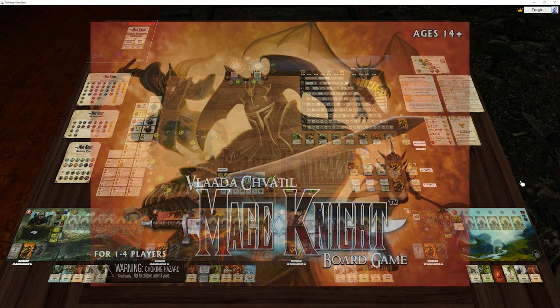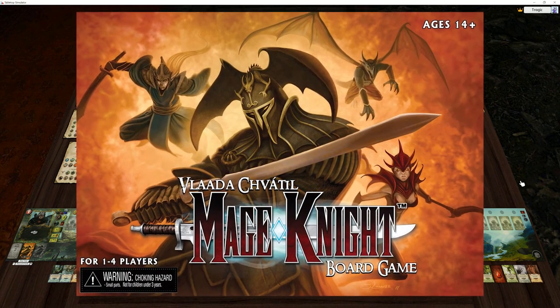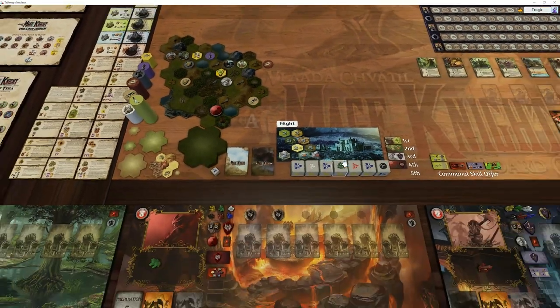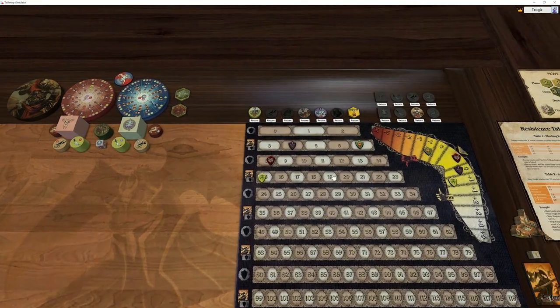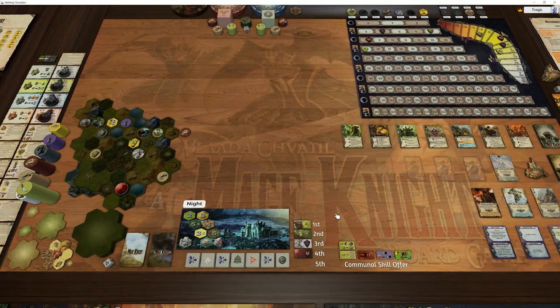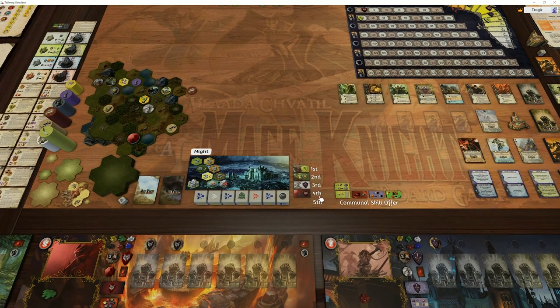Welcome back to Mage Knight. This is the first turn of Round 2 — we're in Knight mode and we've already done the order. There was a slight error in the last turn during Tactics Selection. I went from 4th player to 1st, which is actually how I've been playing it in real life for a long time. But apparently, it is lowest fame to highest fame that determines the order you choose your Tactics, which does make a lot of sense. I'll be doing that from now on — just keep an eye on that.